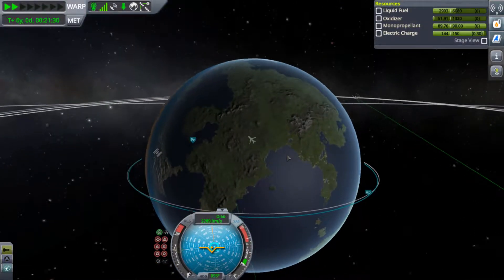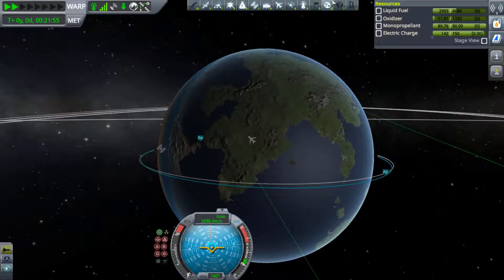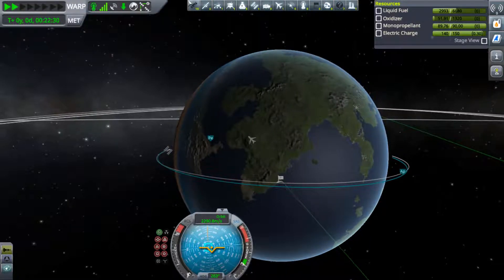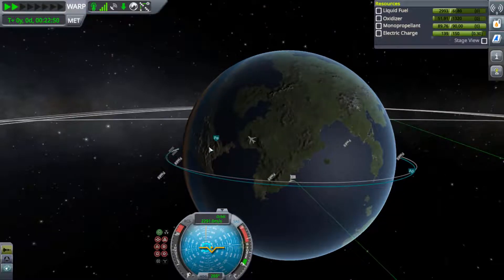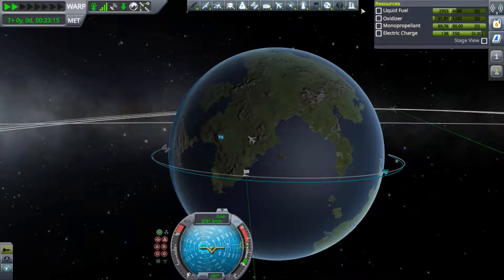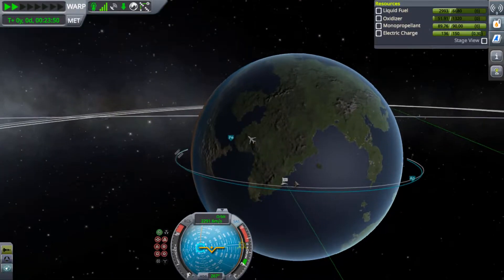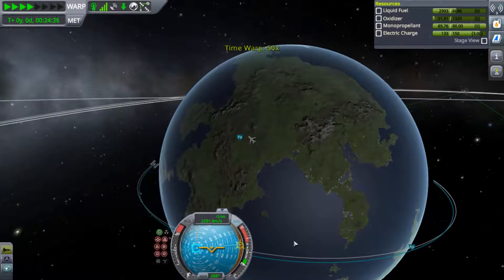All the continents on Kerbin have no real resemblance to their real-world equivalents, so you shouldn't really think about that. If you don't know where the KSC is, by activating the marker at the top right side, you can activate different markers — for example, space debris, which is usually disabled, and the Kerbal Space Center marker, which we've now enabled. You can also see if we have a rover at Kerbal Space Center.